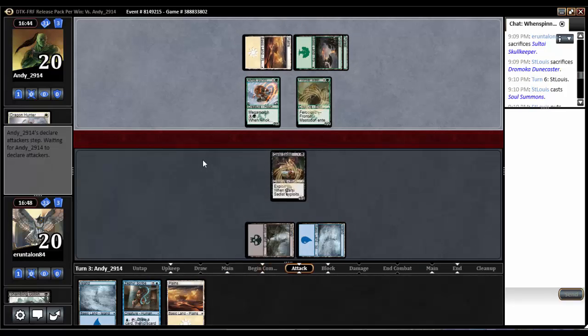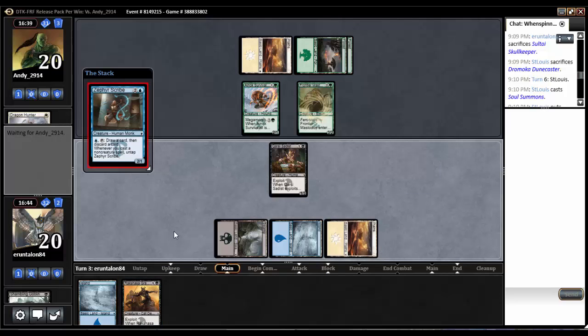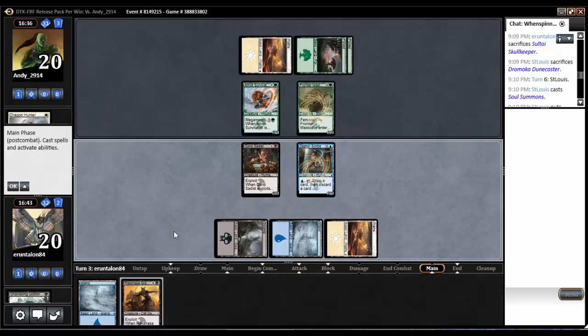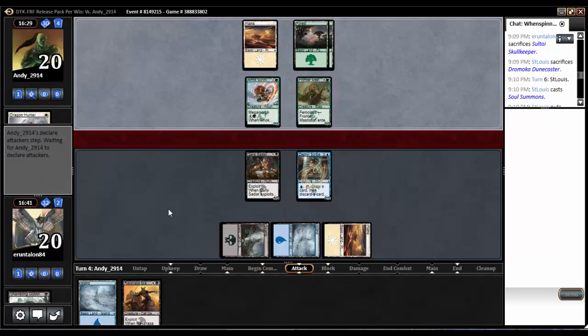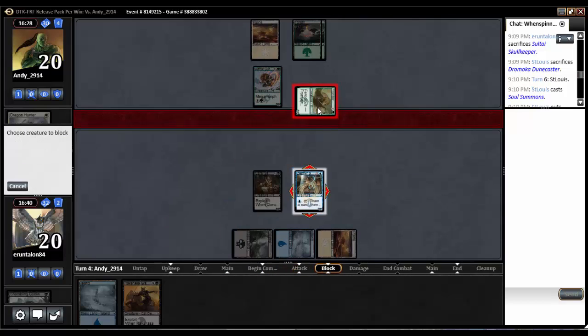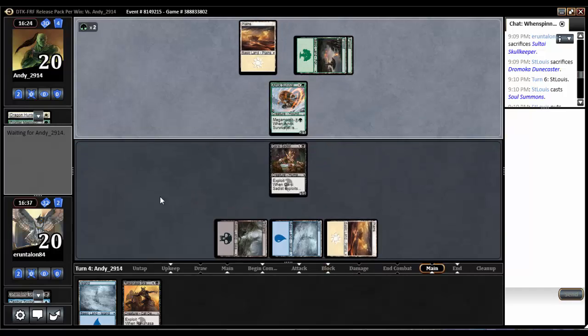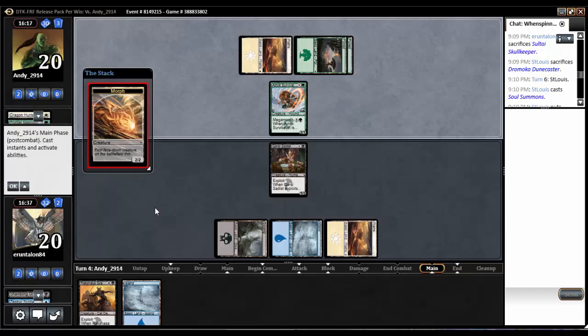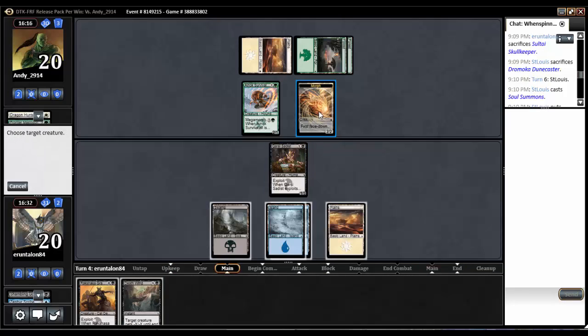Frontier Mastodon, sure thing — he ain't gonna attack. Ooh, Rakshasa Gravecaller! Need a couple of lands for that to happen, so I don't know if we're gonna be looting too much with that Scribe. Ooh, is he stuck on lands maybe? I'll actually trade because I can't really afford to loot all that much. He misses a land. Down comes a Morph — could be that Shieldhide Dragon. Frankly, just in case, I think we're gonna kill it right now.